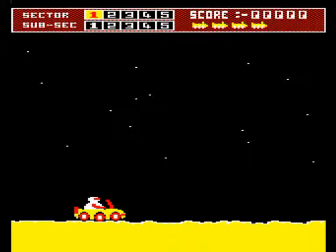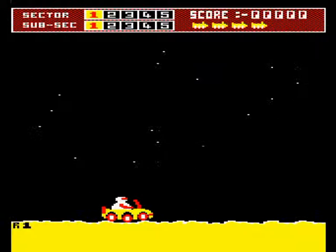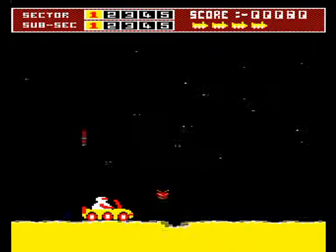Spaceman Sid puts you in charge of a moon buggy on the surface of the planet Tribos, and the idea is to navigate the scrolling terrain. You need to clear landmines and pits in the terrain by jumping over them, and you need to blast obstructions in your path, like rocks and missiles, out of existence.